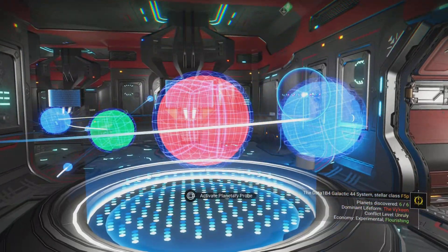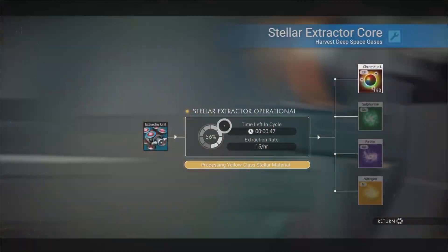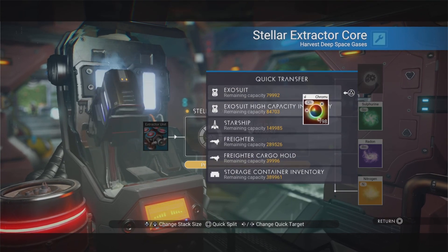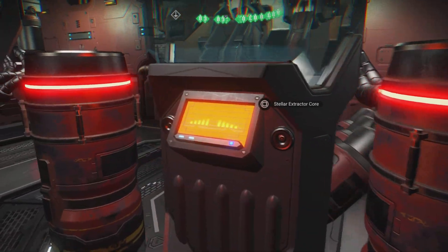Hello, my name is Data. Hope you're doing well. I'm in the freighter and this is going to be very important for you in No Man's Sky. If or when you're going to be flying around in that freighter, the Stellar Extractor Core — and that is what I'm going to be discussing in this particular video.